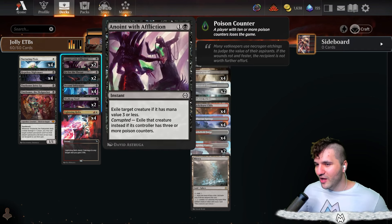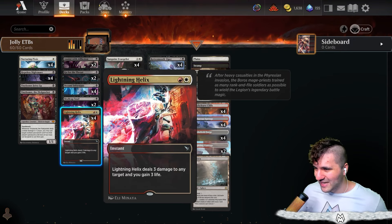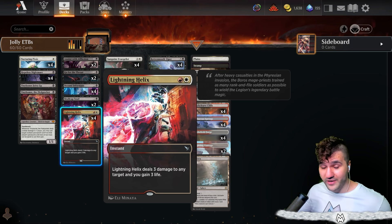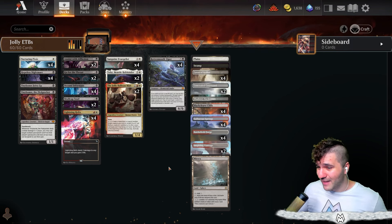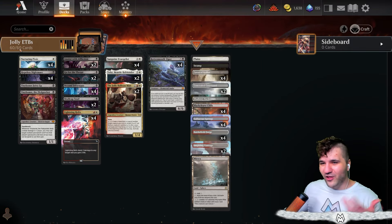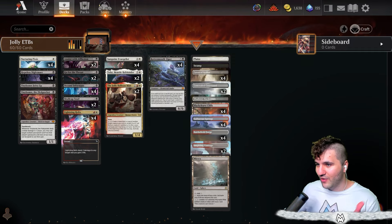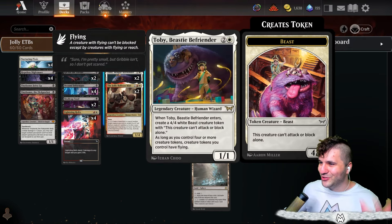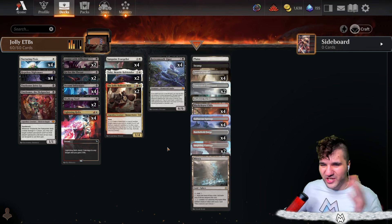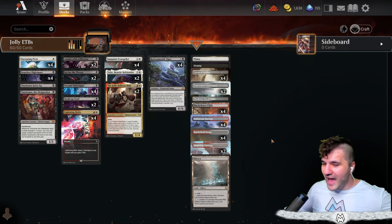We also have Anoint with Affliction and Go for the Throat, just because mono red is everywhere. For lightning, if you have the colors for Lightning Helix you might as well use it — gaining three life is very nice. This is just gonna be Mardu Jolly Balloon Man, and I call it 'Jolly ETBs' because we're trying to abuse the Jolly Balloon Man's ETBs with the rotten mouth viper, Sanguine Evangelist, and Toby the Beastie Befriender.